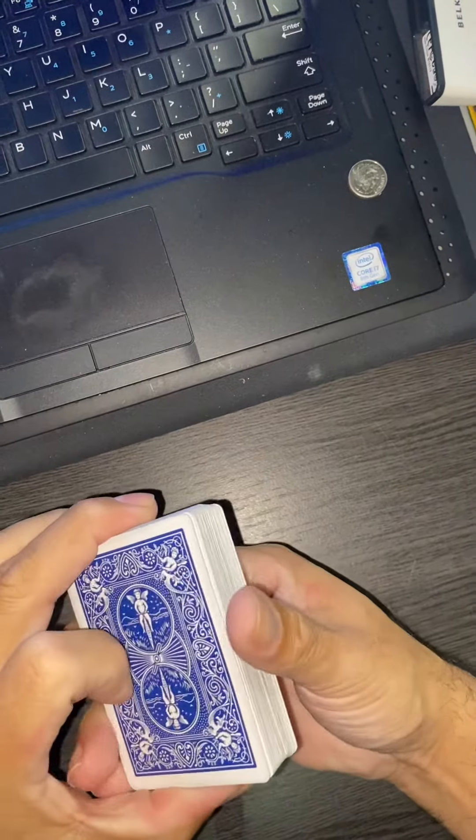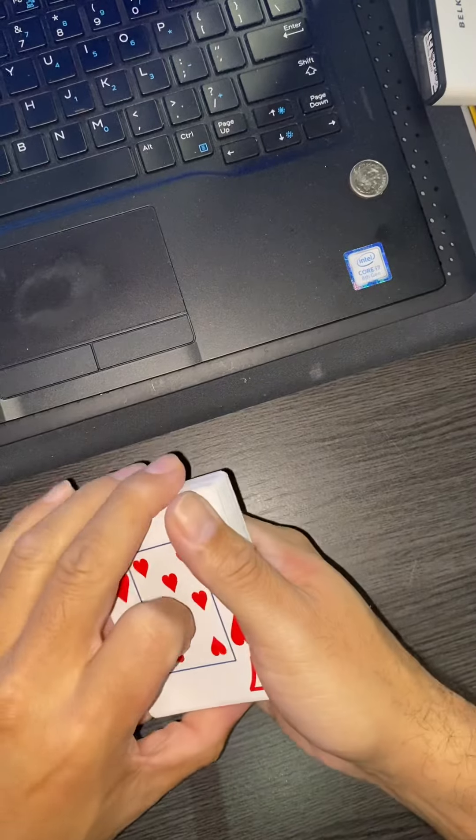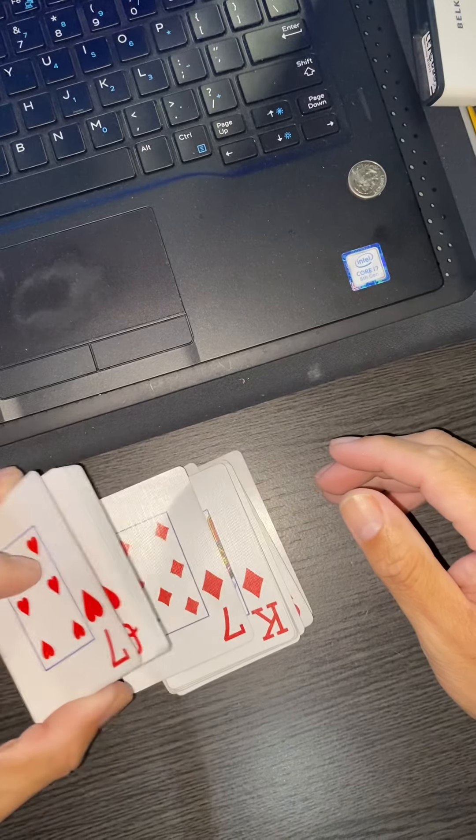Okay guys, check this trick out, I think it's pretty cool. First thing we're gonna do is lay the deck down, and you guys are gonna pick a card and tell them to stop. Obviously you're not here so I'll tell you what's up, so let's just start dropping and stop.